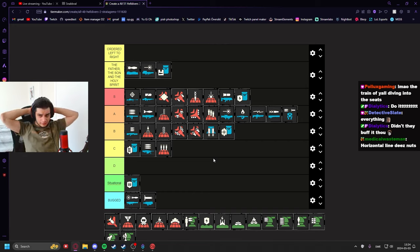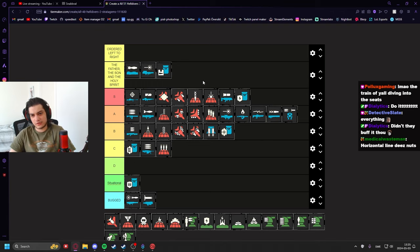Rocket Pods I'd put in mid tier. They have their uses, but they're not as consistent as the Rail Cannon Strike. The Rail Cannon Strike is significantly better in my opinion, though Rocket Pods have the positive bonus of multiple uses and multiple rockets before they're gone. The Rail Cannon Strike is just a single nuke that drops on an enemy and kills them instantly.